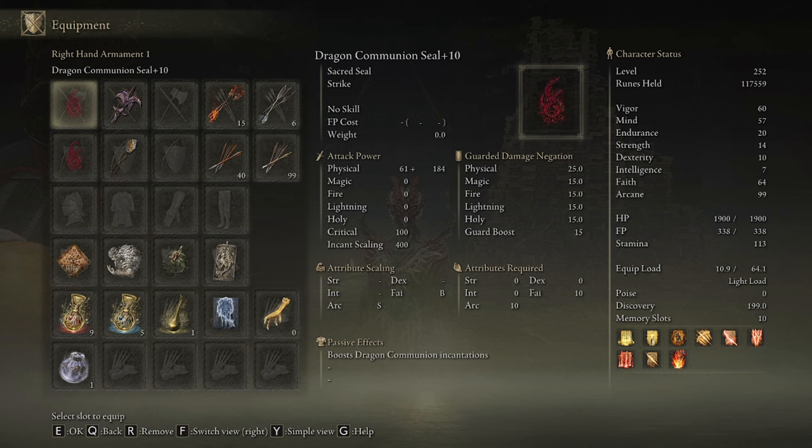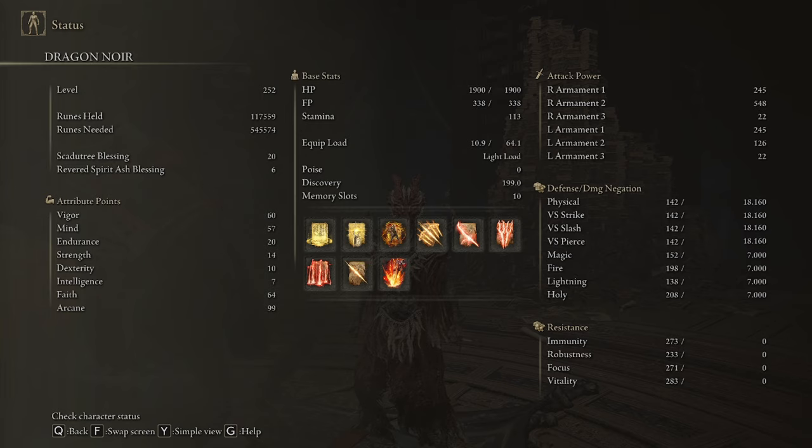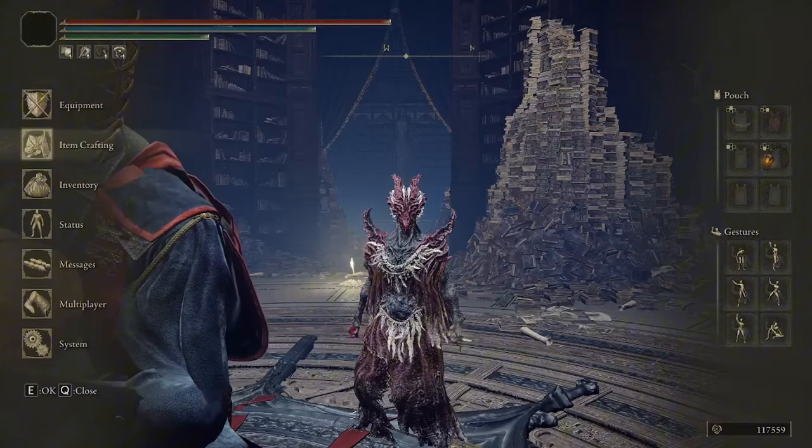46 Faith is needed to cast all of the Dragon Cult incantations that we'll be using. Dragon Cult builds aren't as FP-hungry as Dragon Communion, so you could take out some points from Mind and move them to Faith.